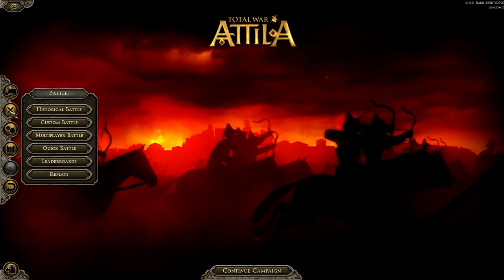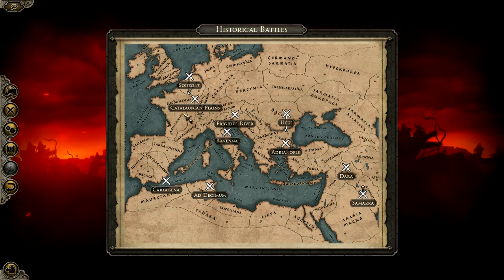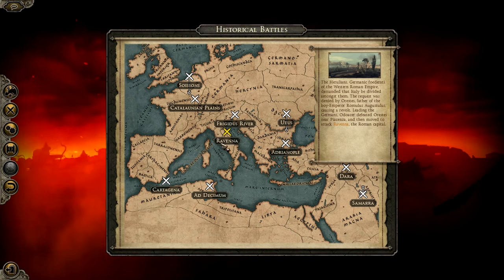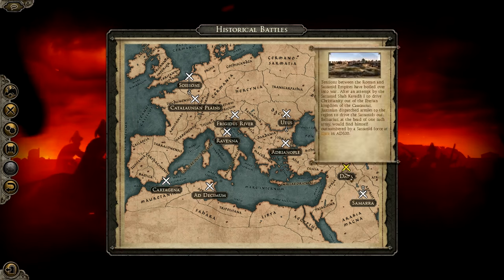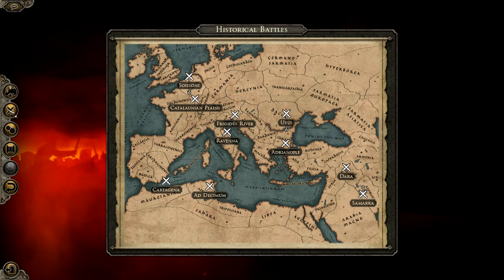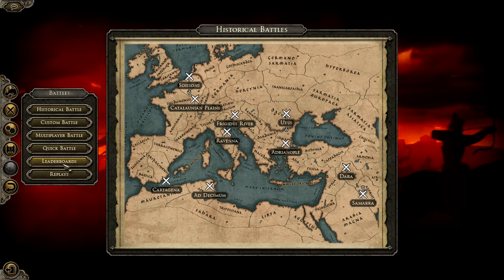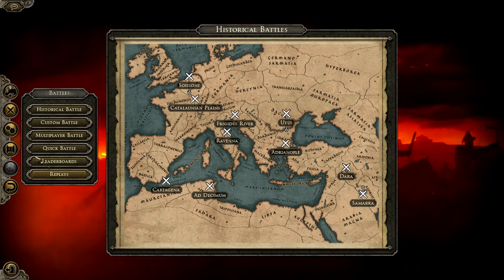Other options include the two swords crossing — Historical Battles. You can click on any of these, such as the Battle of Catalonian Plains, which gives you a historical overview. You can play on different difficulties and try to get Steam achievements. There's also Custom, where you can make your own custom battles, Multiplayer for a quick battle online, online leaderboards, and Replays, where you can re-watch saved replays from online matches.